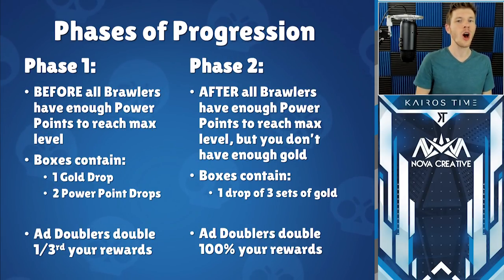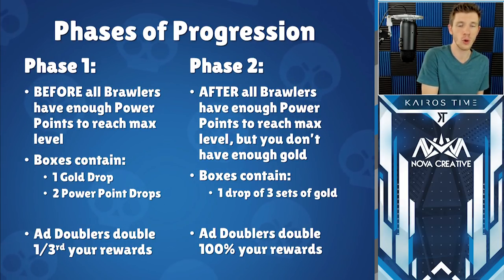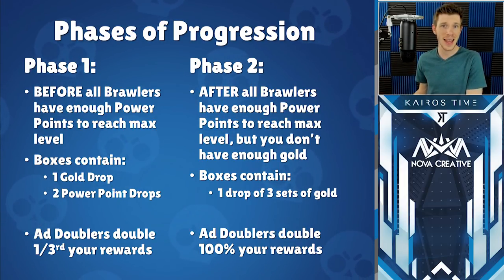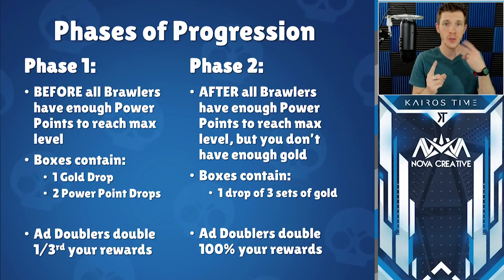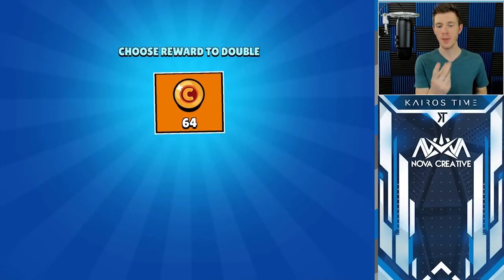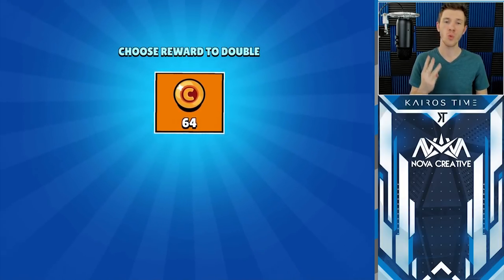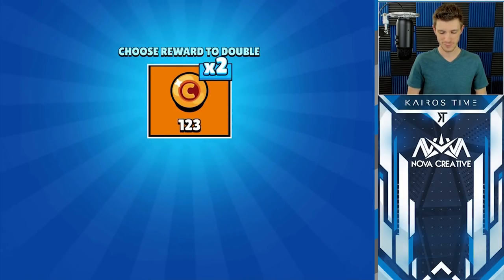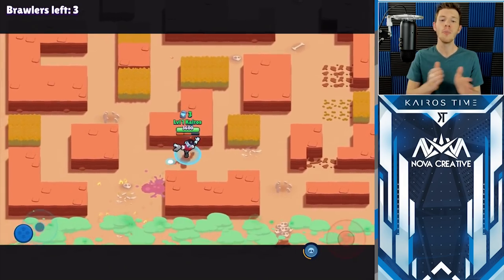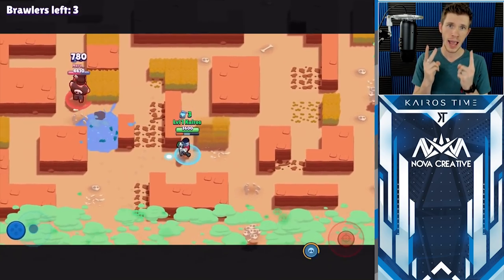Phase two is after all of your brawlers have enough power points to reach max level but you don't have enough gold to upgrade them all. During phase two, rather than getting excess power point drops in your boxes, you instead get one drop of three sets of gold. And now that you're only getting one drop of three sets of gold, you effectively get to double all three rewards instead of just one of the three. This means that you actually get more rewards from your boxes in phase two than in phase one by using your ad doublers.